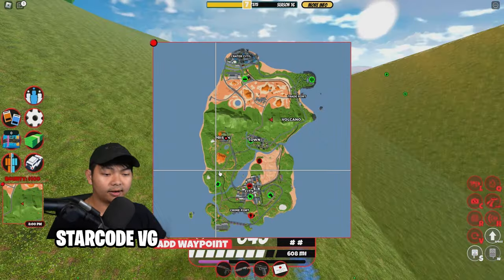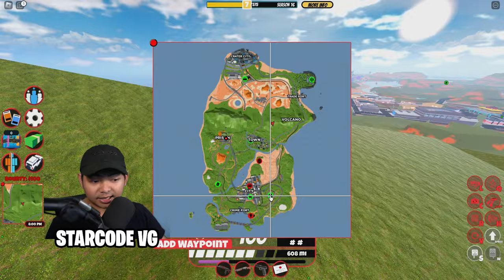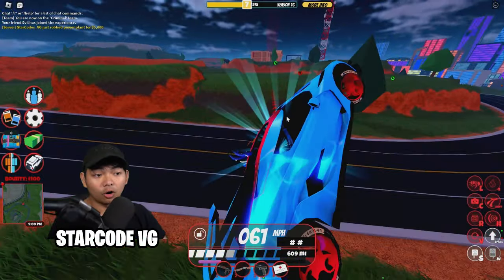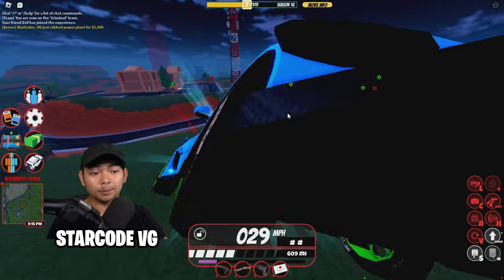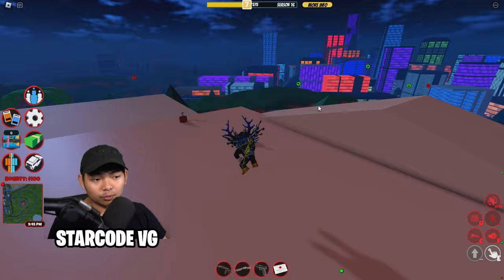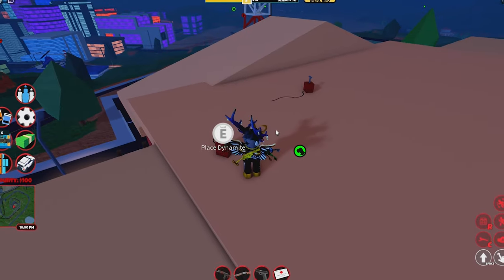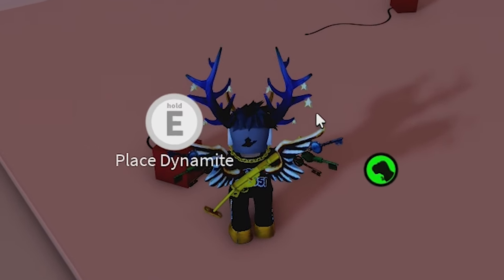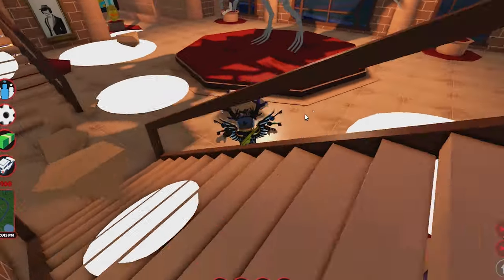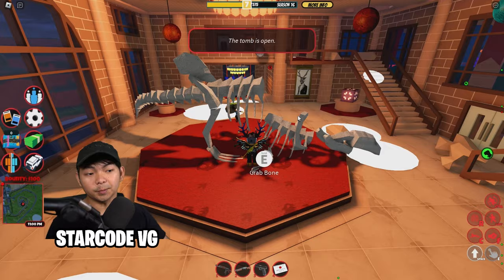Now open the map again and click on the museum — the dinosaur-looking icon right over here. This is the only robbery that requires two people inside of the game, so you may need a friend for this. Once you guys head up to the museum, it's going to say place the dynamite. Go over here and click E, and your friend has to click E as well so you guys can rob the museum.